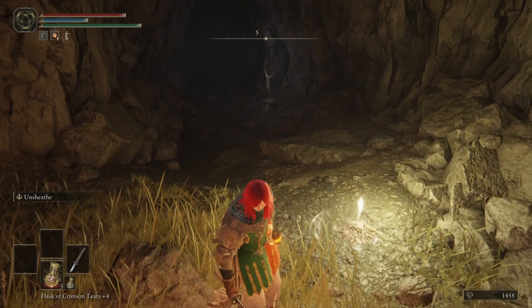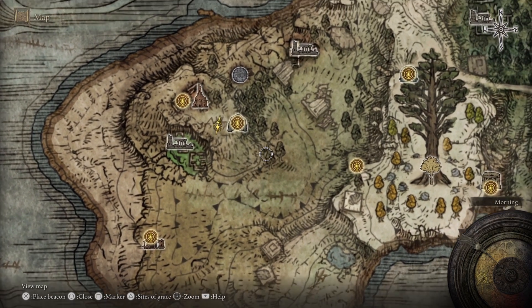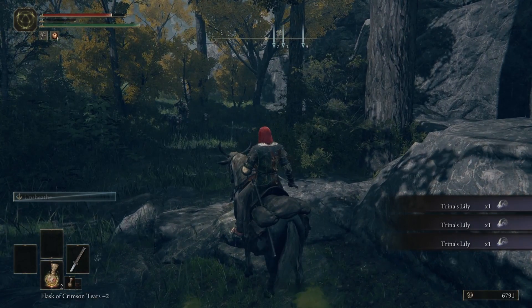Hi guys, today we are looking at the Tombsward Cave dungeon. This can be found on the west part of the Weeping Peninsula as seen on the map. Feel free to make a note of the location or take a screenshot if you're able to.